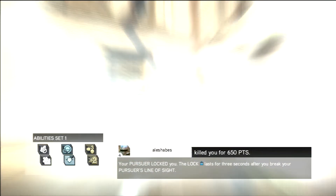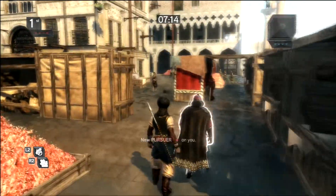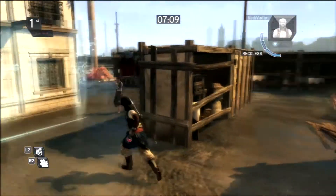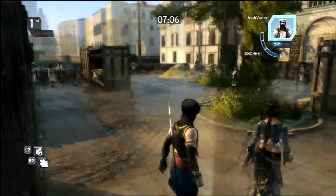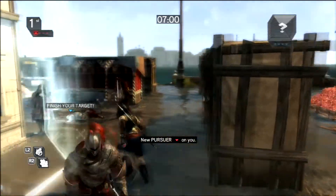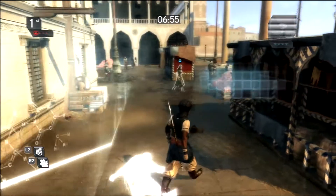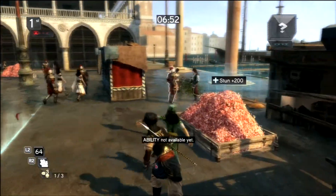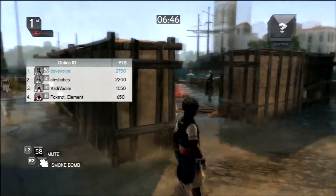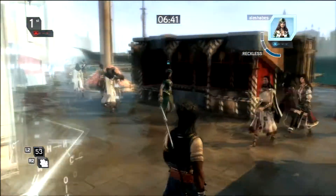I thought I was only playing with noobs, but apparently this person is level 4 and knows how to play, which is more fun. We get the bearded man as a target. There are ground finishes here — let's get this ground finish. This lady is my pursuer, so let's mute her and get a stun.